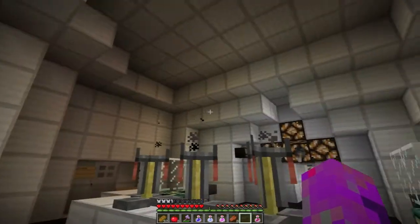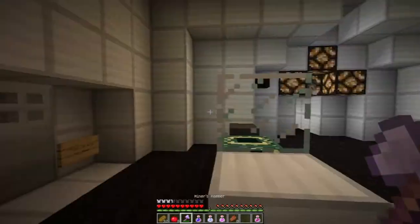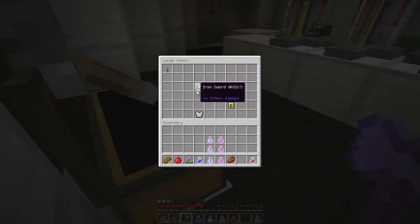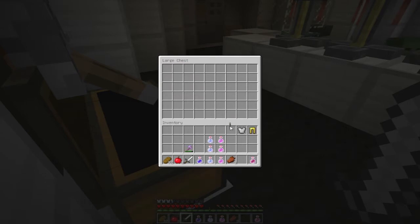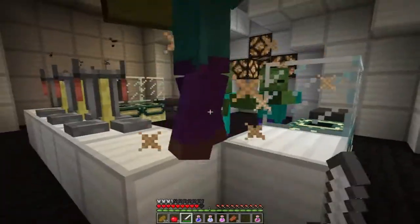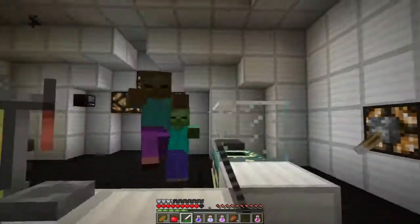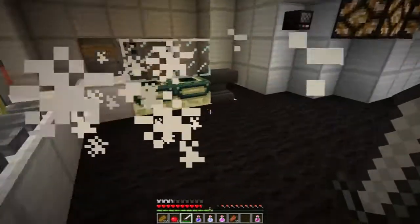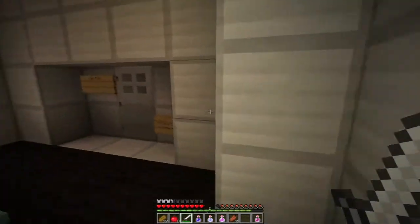More lights — do any bad guys come out with all these lights? No. Check the chest — so we've got a real sword, nice. An iron chest plate, gold leggings. And a cafeteria key! Oh, a goblin is walking towards me — go away, get out of my face.